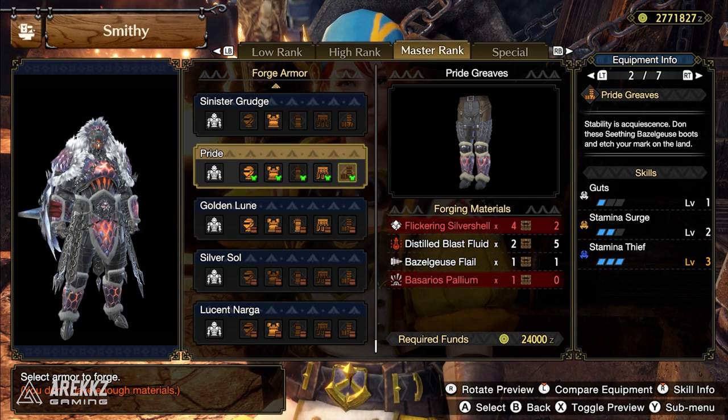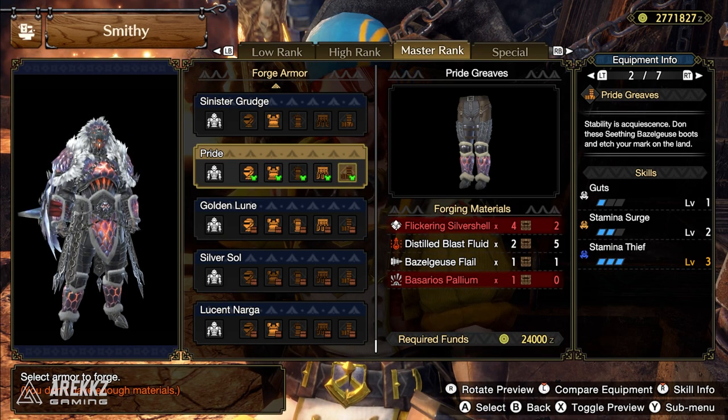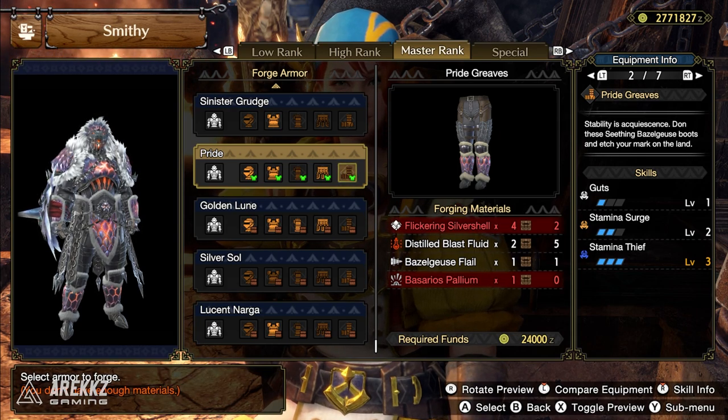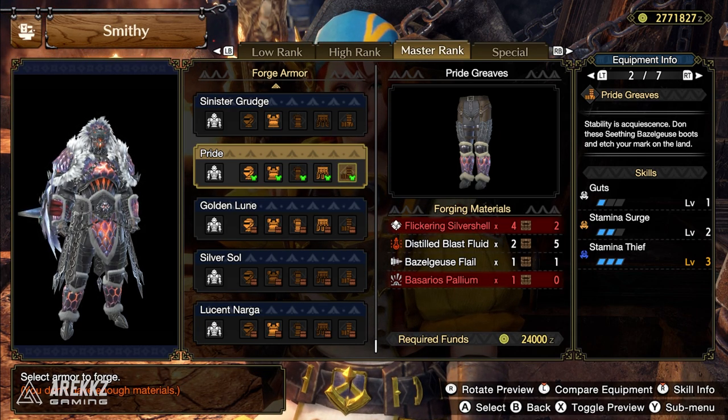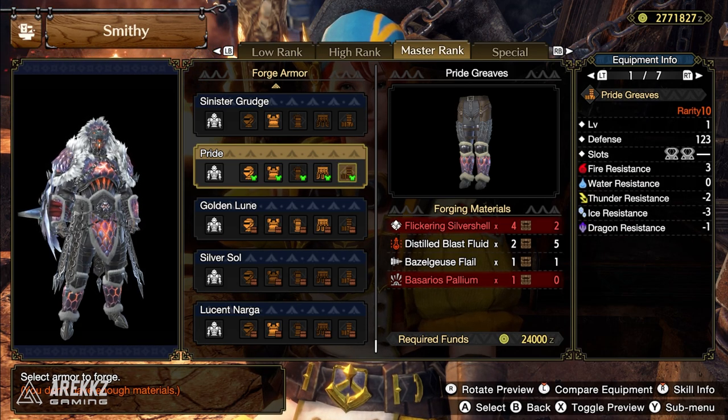The legs have the final point in Guts. Admittedly, the fact this skill is spread across three pieces does make it a little bit annoying, because if you do want to mix it, your options are a little more limited. But regardless, it is still quite nice — two points in Stamina Surge and a full maxed out Stamina Thief, with two level 2 slots.